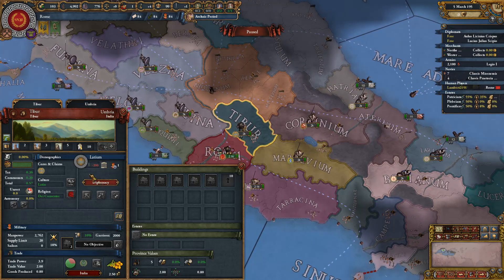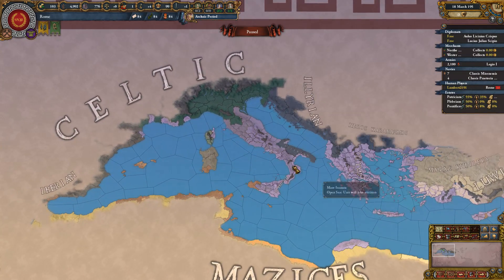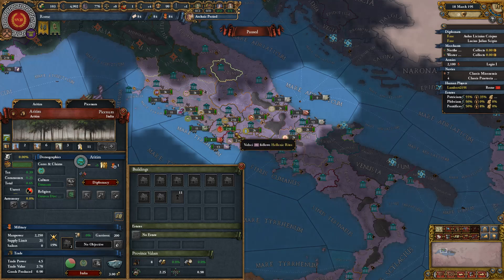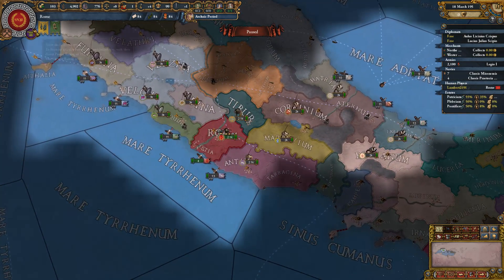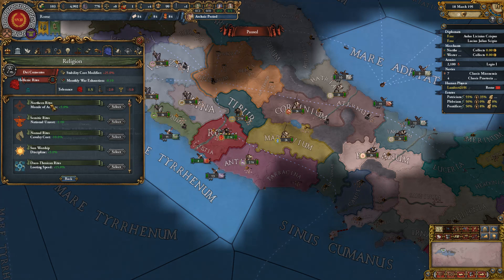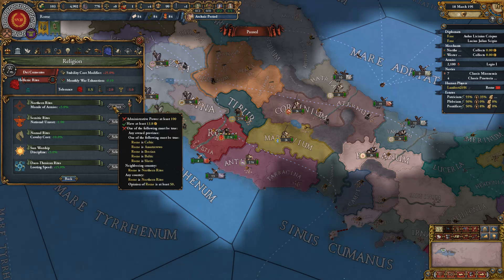If I attack this neighbor, they have no allies — hopefully that stays until March 31st so I can easily defeat them. Religion-wise, there's a lot of Olympioi around us and some Etruscan — we're actually Latin culture. There's a lot of that religion here. We've got a Hellenic Rites button, which looks a bit like the Islamic expansion from Cradle of Civilization — it requires owning a province of certain cultures.